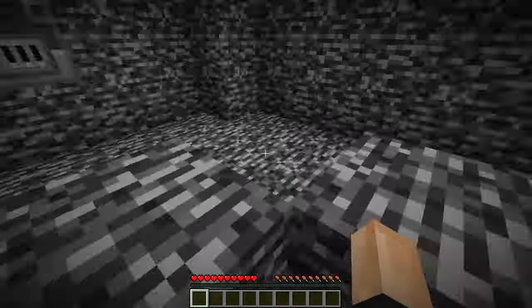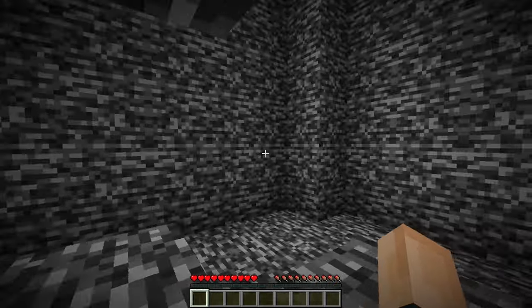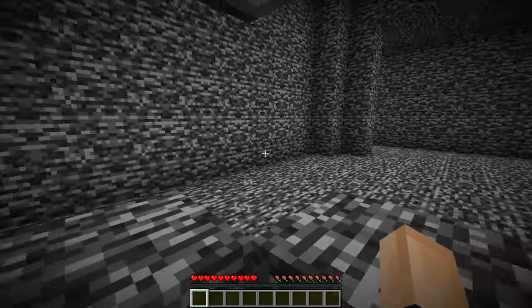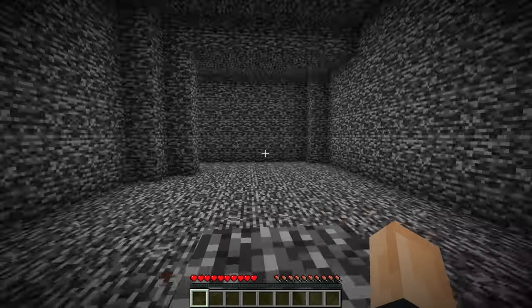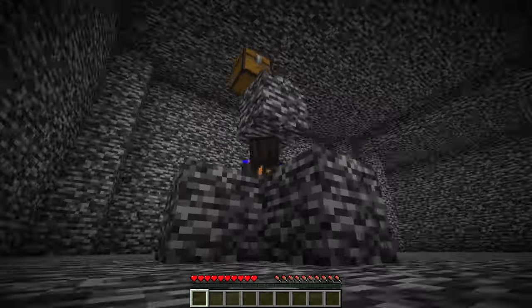I started off in this room trapped by bedrock surrounding me. All I could see was a blast furnace that had nothing in it. I tried looking around the room for something hidden, but there was nothing from what I could see. I also had nothing in my inventory and I couldn't see any hidden buttons or levers. I was convinced I was just being trolled and there was no way to escape — until I solved it by just doing one thing: pressing F5.